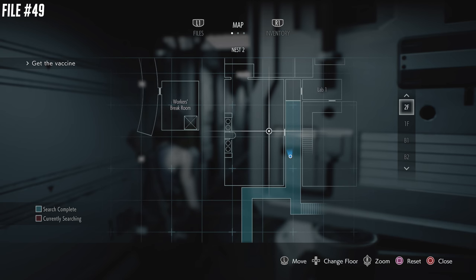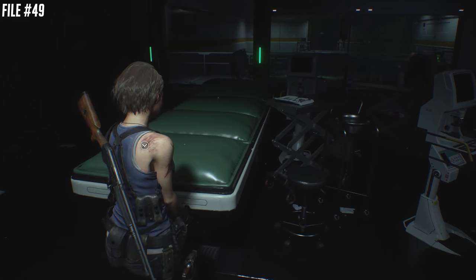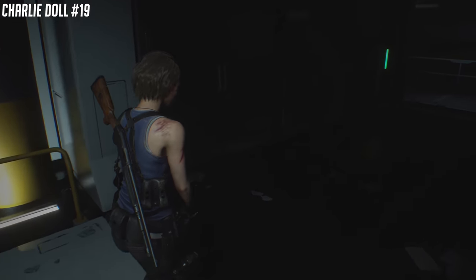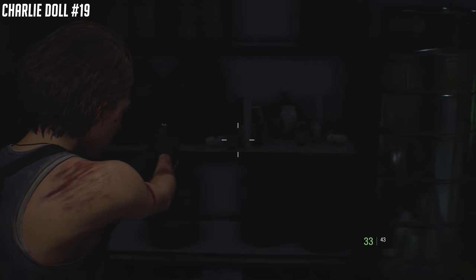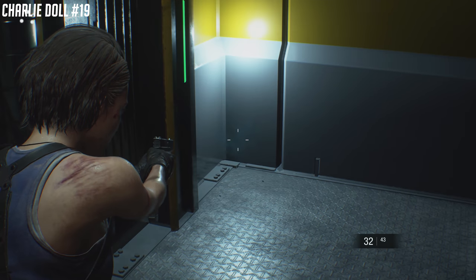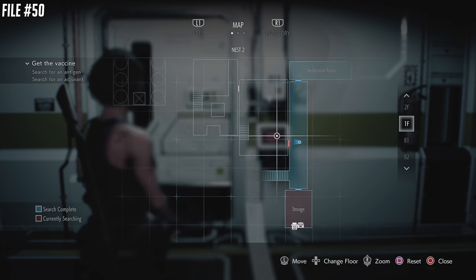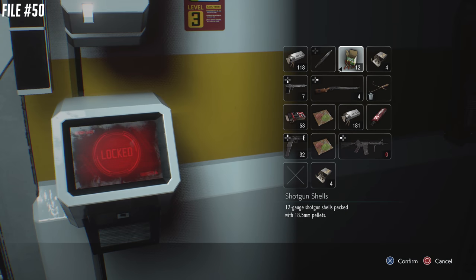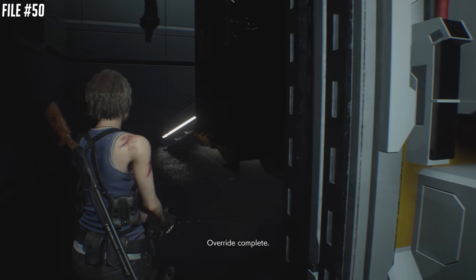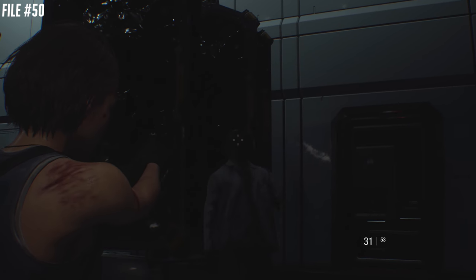Number 49 — make your way up to the second floor. You're going to find a big room with another file right on the corner. You probably won't miss that one, but you may miss Charlie Doll number 19, which is around the corner on the other side of an opening. We're going to go to another security-locked door and use the flash drive we acquired to open it. You're going to find a whole bunch of black body bags hanging from the ceiling — in this room, right next to me, is file number 50.